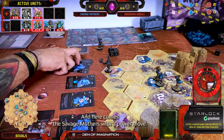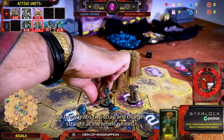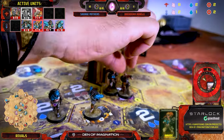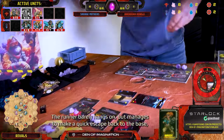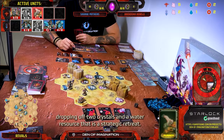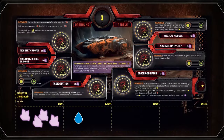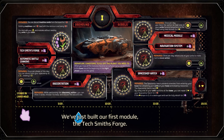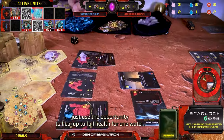And here comes the Savage Mothers with a power move. Our Brute grabs two scrap and charges straight at the Rebels' Runner, delivering a solid two points of damage. The Runner barely hangs on but manages to make a quick escape back to the base, dropping off two crystals and a water resource. That's a strategic retreat. We've just built our first module, the Techsmith's Forge. Your Runner might be on the ropes, but the Rebels' Runner just used the opportunity to heal up to full health — for one water, you can restore three points of damage while in the base.